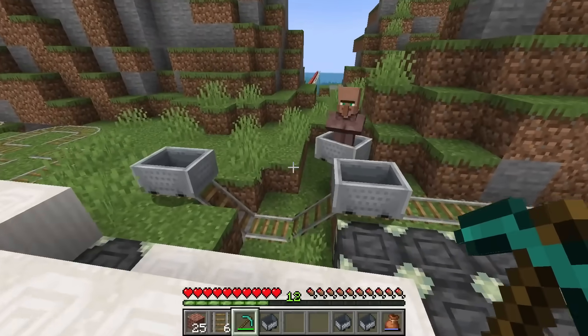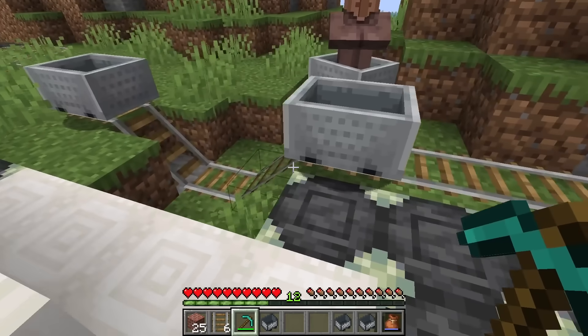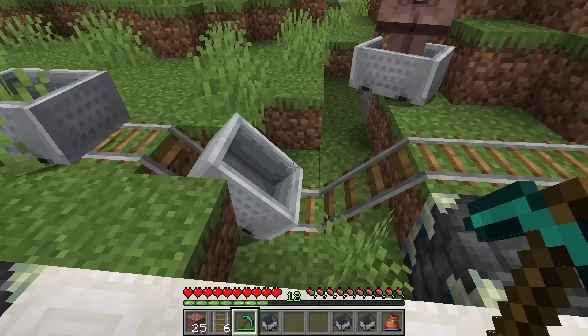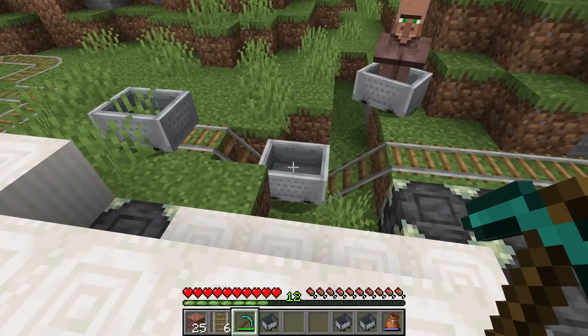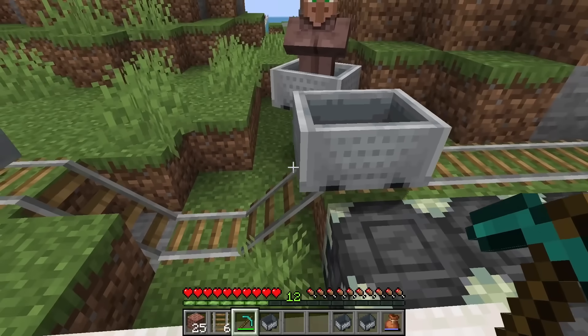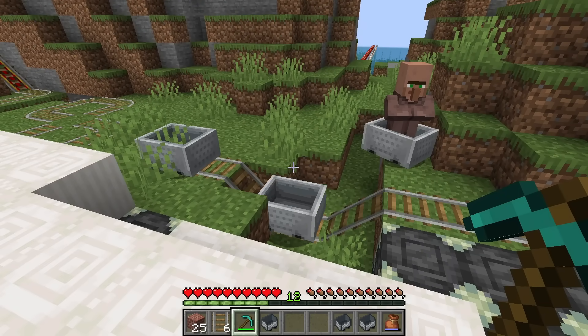They've also changed how minecarts deal with slopes. The obvious example is two slopes next to each other — it used to be they would forever be bouncing from one to the other in an almost glitchy way, but now it resolves pretty quickly, which is good. The way that minecarts go from being flat to being up slopes almost looks glitchy, but they've kind of resolved that a little bit.